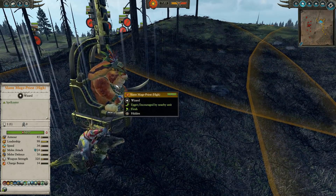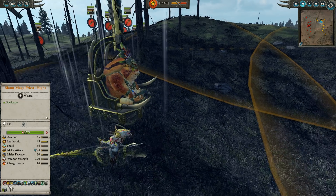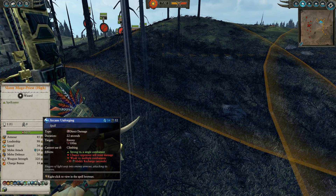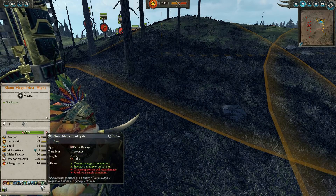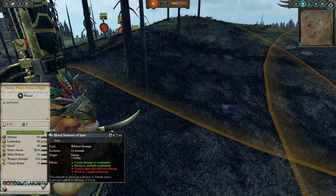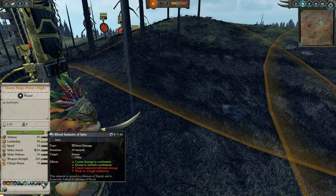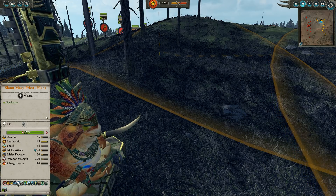I've got a generic Slann leading my army — this is, in fact, the High Slann. We've got Apotheosis, Tempest, and Arcane Unforging, just in case my opponent didn't bring a Flying Lord. I wanted that Arcane Unforging as well. Blood Statue of Despair is basically similar to Rune of Wrath and Ruin but without the Speed debuff — does a similar amount of damage and scales similarly. Very good stuff, has four charges. Shield of the Old Ones and Double Banishment, of course.